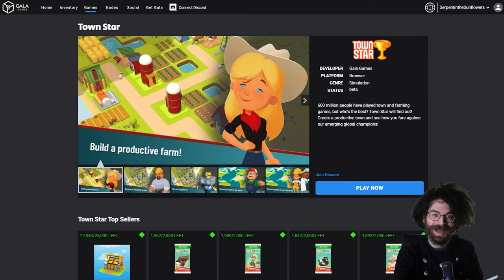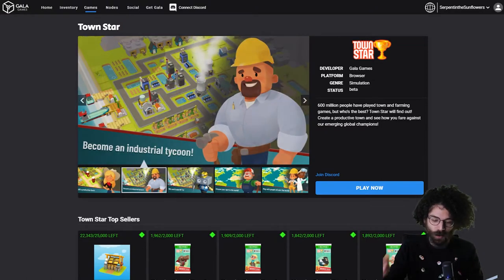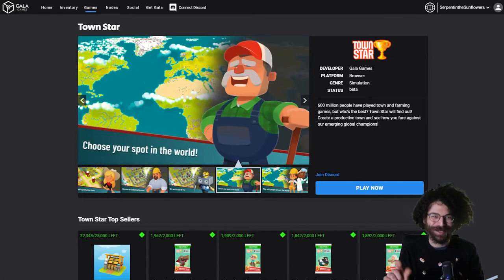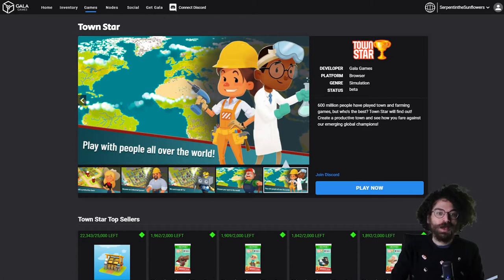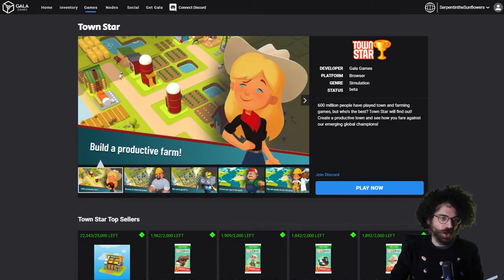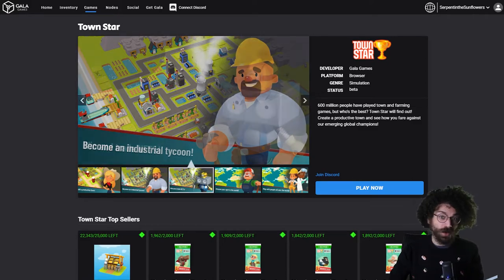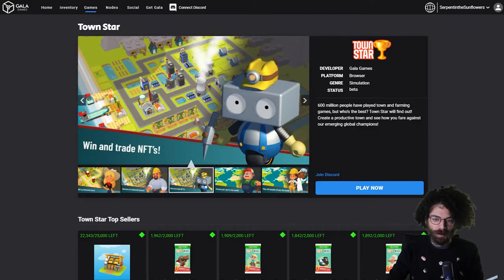So Townstar came out back in 2020. One of its creators was the original founder of Farmville — Eric Schiermeier. Jumping right in, the first thing you're going to want to do is make an account. The account is free — just go to the Gala Games website and sign up. You'll want to get a Google Authenticator app to help you sign in each time, and then once your account is set up you can literally just start playing. This works for either Apple or PC.